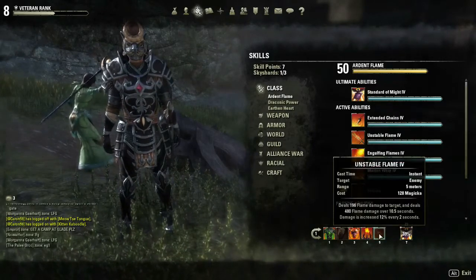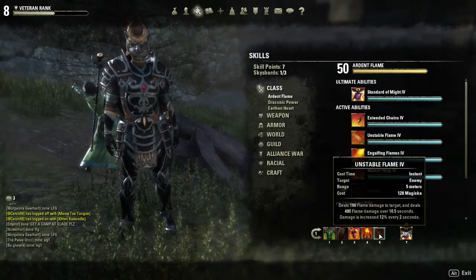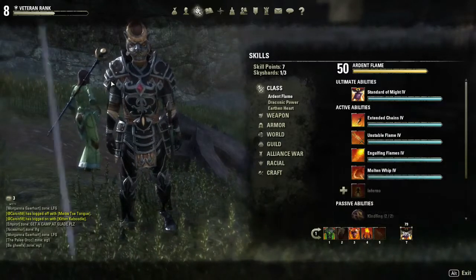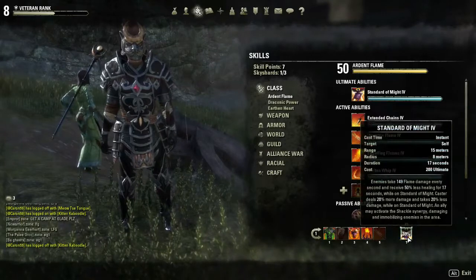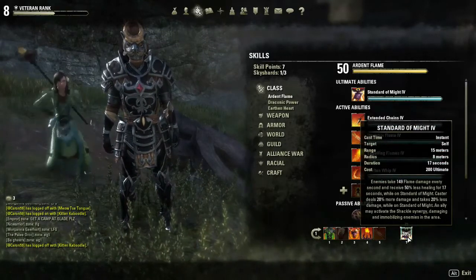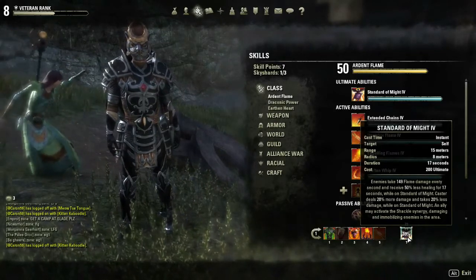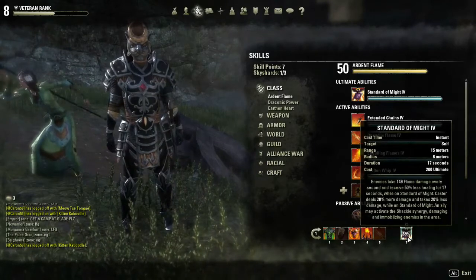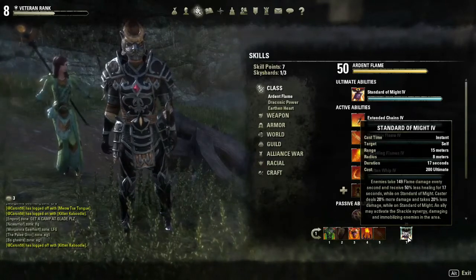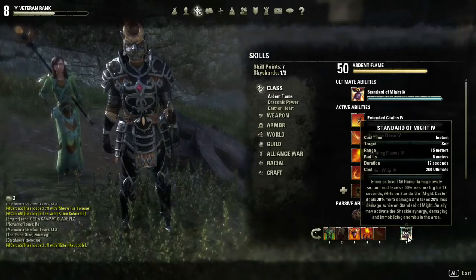Next up we have Unstable Flame, which is just a very efficient damage spell. It's very short range, which is kind of how we are. Then the ultimate I'm using is Standard of Might. It does a lot of damage, and while we're standing in it we take reduced damage and deal increased damage. Enemies in it take damage per second and get reduced healing. There's also a shackle synergy that allies can use to lock people into it.